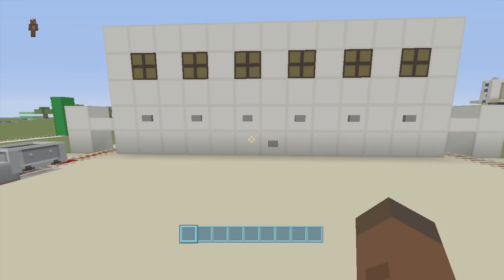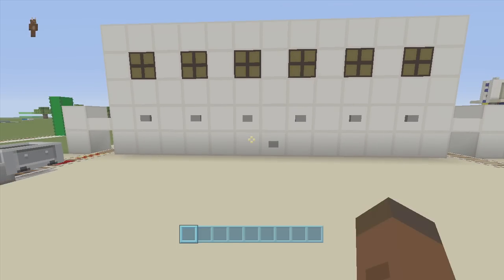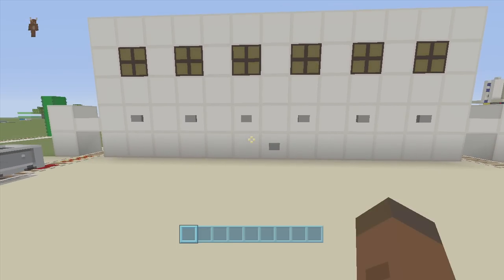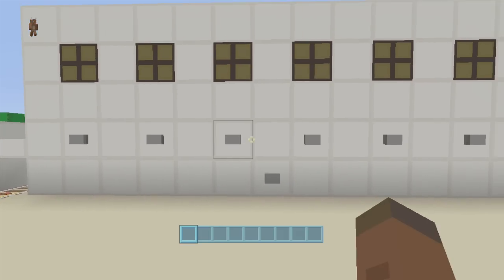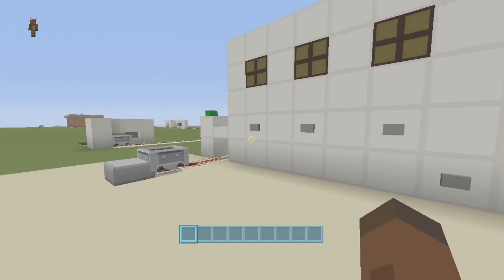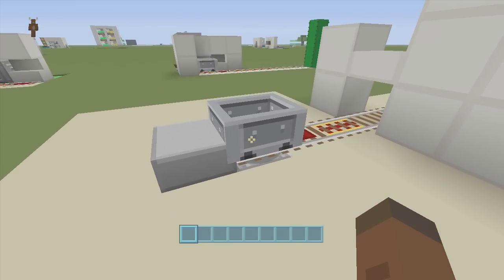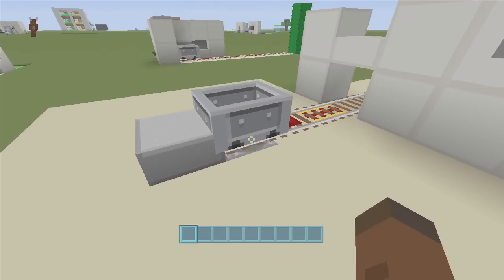Hey guys, welcome back to Fedex Gaming's redstone tutorials. In this tutorial I'll show you guys how to build a simple arrival and departure bay for your minecart station. I'm not going to be showing you how to build this minecart station — if you want to build this universal one, I'll have it in the description below. It still works absolutely fine. We're going to be focusing on the departure bay and the arrival bay. Now that hoppers and droppers and all that good stuff are out, it's very easy to make one.